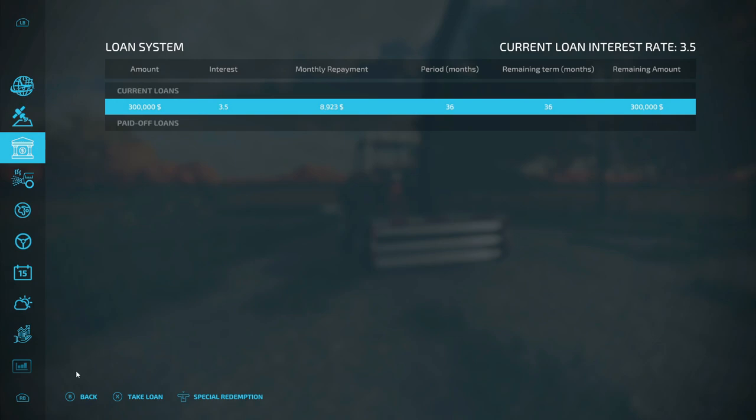This is the new loan system for Farm Sim. We're currently $300,000 in the hole at 3.5% interest. Monthly payments are $8,923. I'm curious to see if it's going to actually pay that back automatically. There are 36 months remaining — the remaining amount is $300,000, so that's three years.